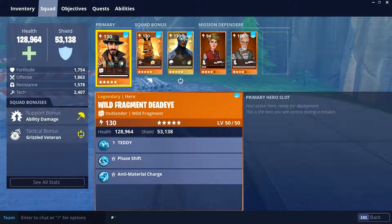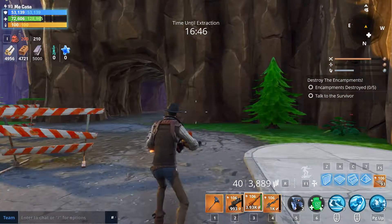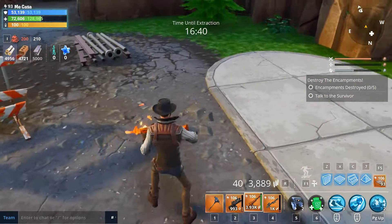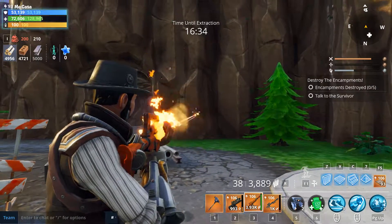For my loadout, I'm just gonna be playing on Wild Fragment Deadeye. He's an abilities hero — he's not gonna have any buffs to assault rifles. I just want to see how it works all by itself. That looks really cool. The fire element on it, that's awesome. Let's see how it handles.